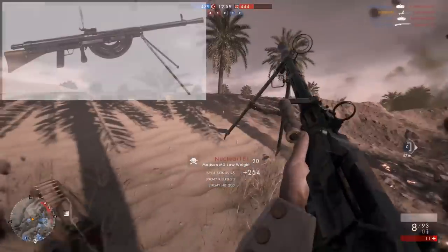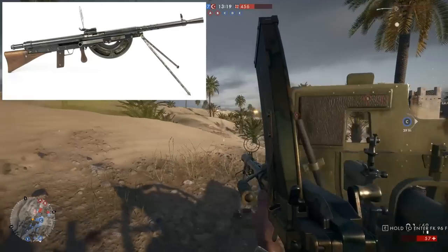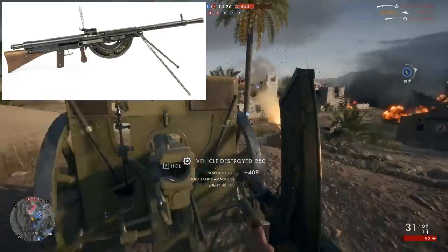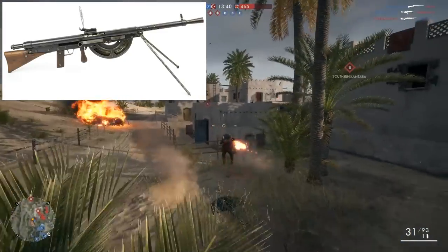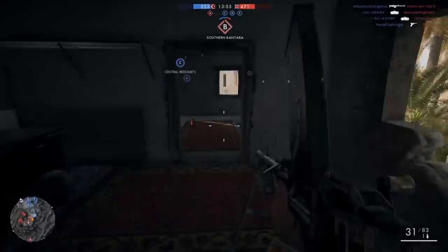Next, we have the Chauchat LMG, which is likely going to be for the support class. I am very curious to see how DICE balances this weapon, because it has a 20-round magazine — which is pretty small, on par with the BAR — and its rate of fire is incredibly slow: 240 rounds per minute in real life. Is DICE going to stay true to this extremely slow rate of fire, and if they do, are they going to make each shot do an incredible amount of damage to compensate?